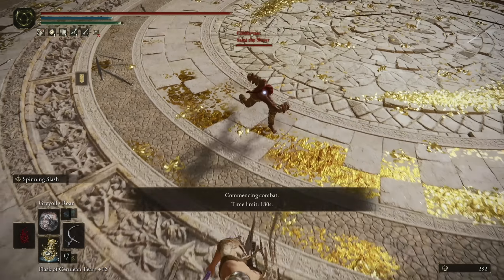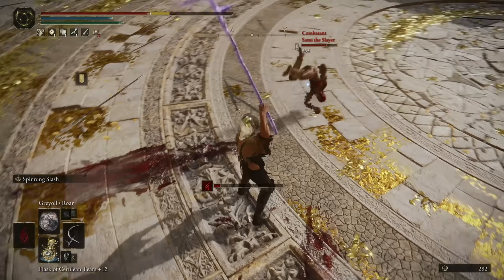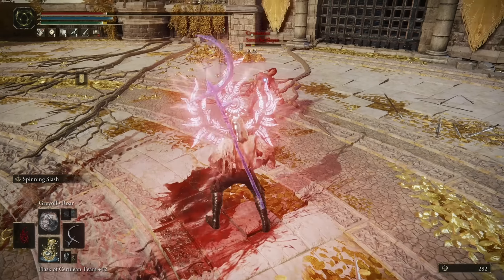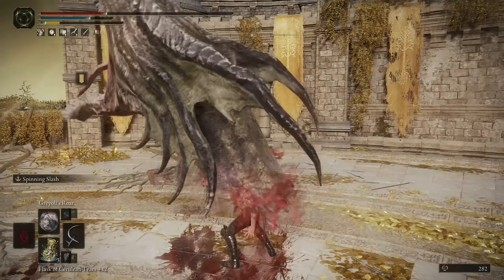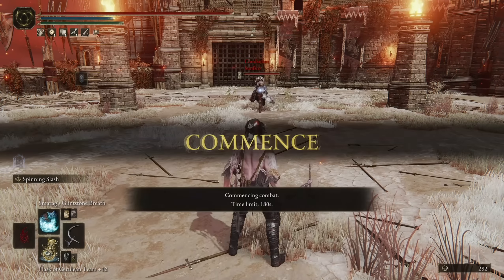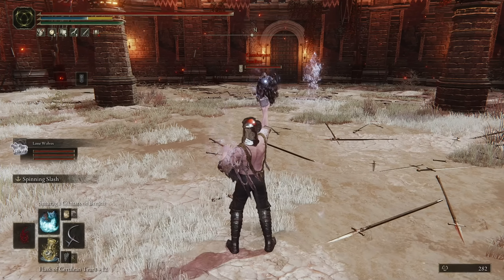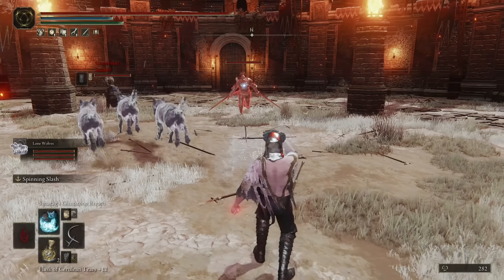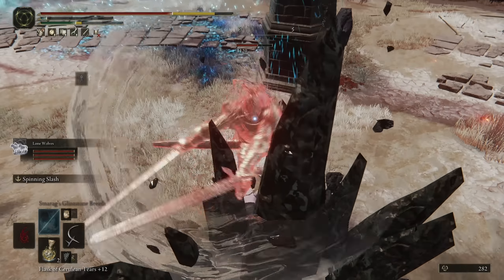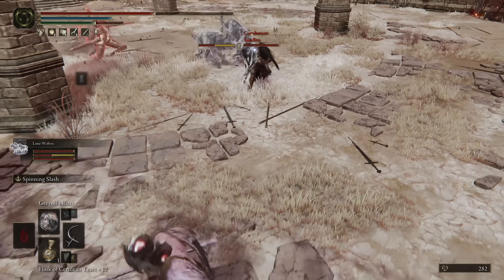I'll also check out the summons. I don't think I've got any decent summons on this build though. Once I hit twice, that's it — GG. Let's take a look at these summons. Maybe I can delete this guy's summon with my Glintstone Breath. I'll get my crappy little wolves out. What the fuck is that summon? Let me try and delete it. It's not even doing any damage.